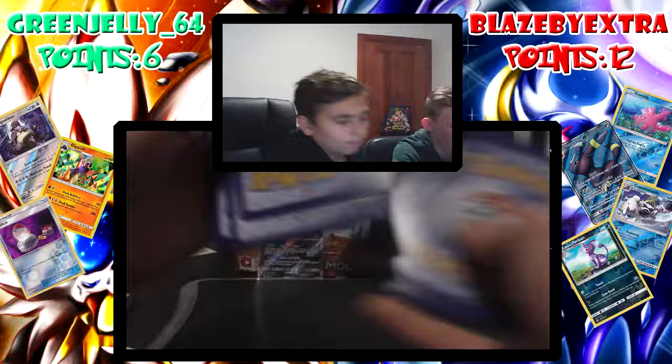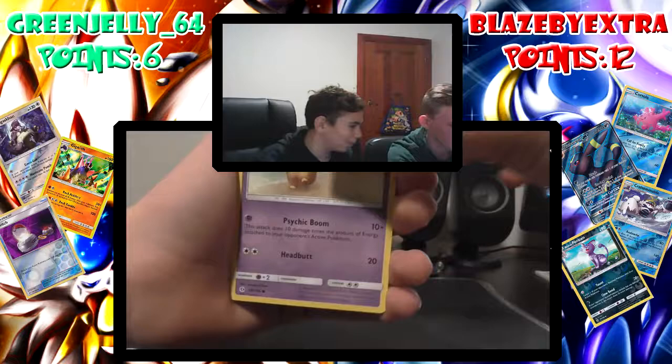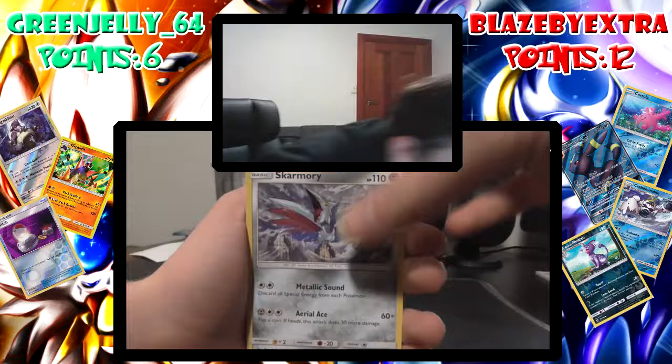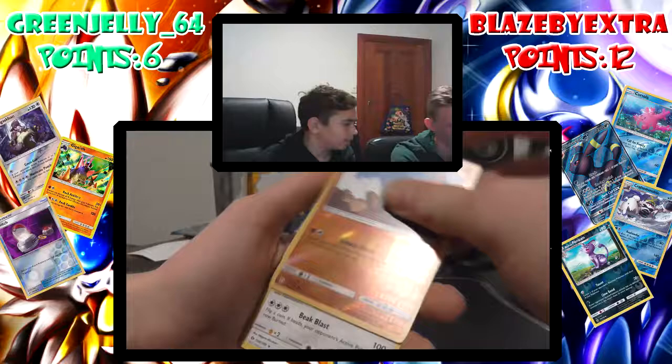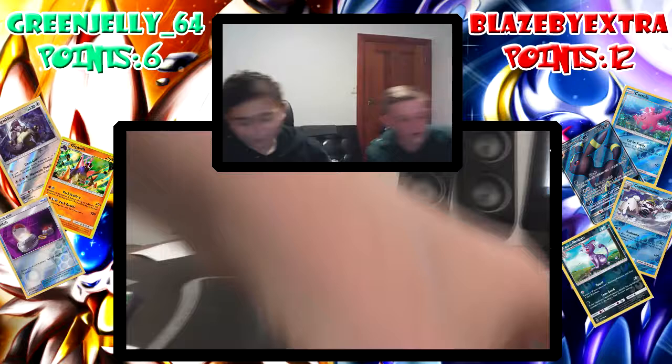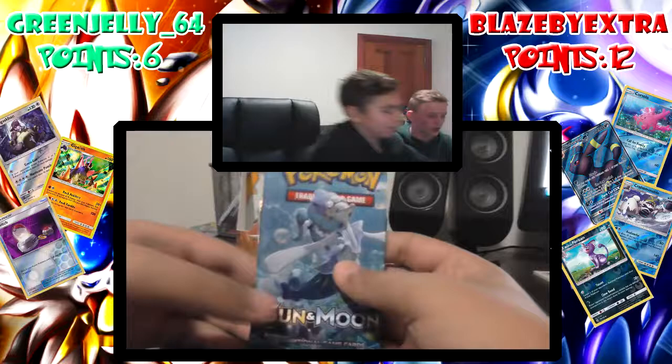Fire energy, Potion, Hypno, Switch, Drowzee — I had that — Buzzwole! Common reverse — and another Togedemaru. Well, you can have your own Togedemaru back. That was zero points there. So you're on zero for your fifth pack — and you're currently on 12 and I'm on 6.